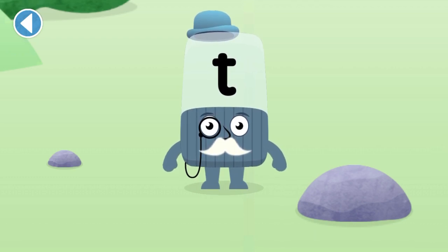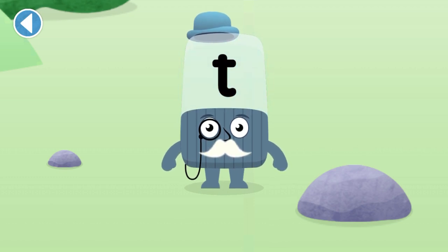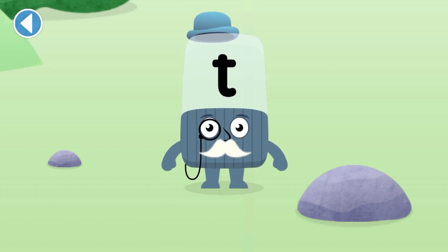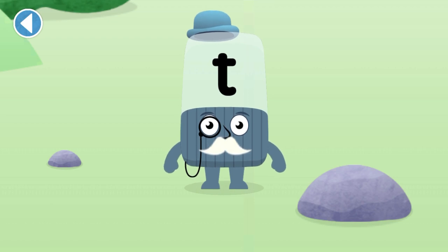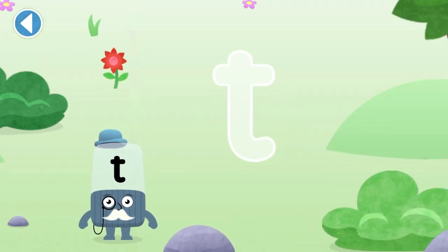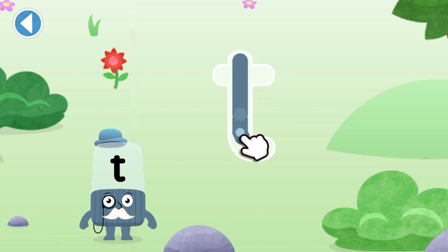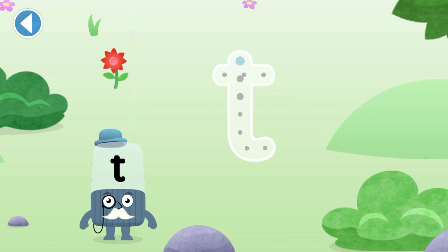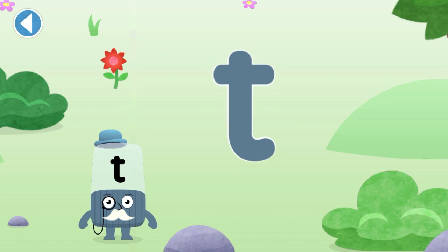This is Alphablock T. This Alphablock makes the sound T. Tap on the Alphablock to hear the sound it makes. Well done! Can you make the sound? Next. Can you trace the Alphablock's letter? Use your finger to trace the letter.